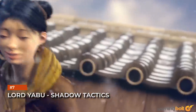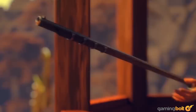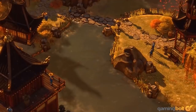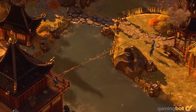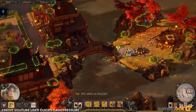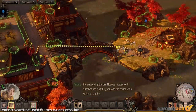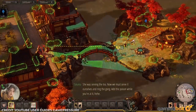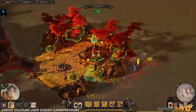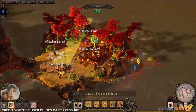Lord Yabu. Shadow Tactics. The aim of Shadow Tactics: Blades of the Shogun is to be as stealthy as possible, executing kills without attracting any attention. Those skills will doubtless be put to the test on Lord Yabu's estate in Mission 5. One of the best ways to complete the mission is to taunt his dog, causing Yabu to investigate and open himself up to a sniper kill. The other alternative is perhaps the more stylish — add poison to Yabu's tea and immediately leave the island before he drinks it. It's like you were never there.